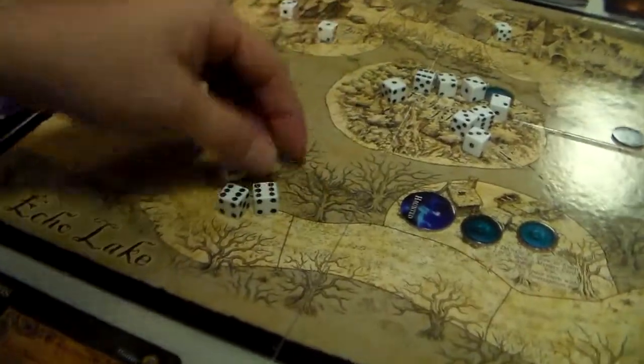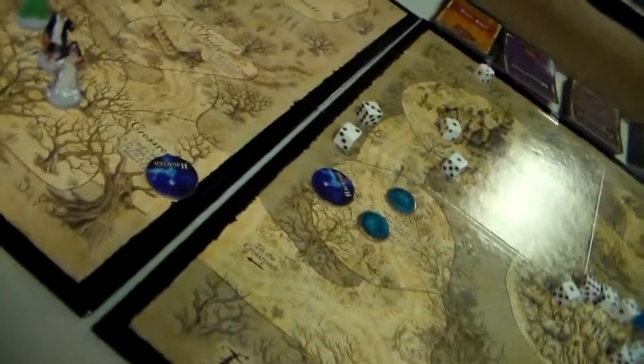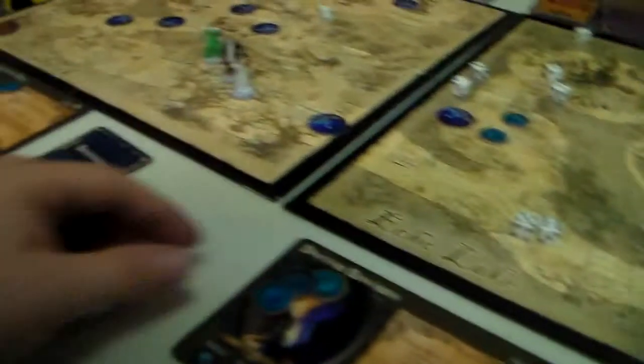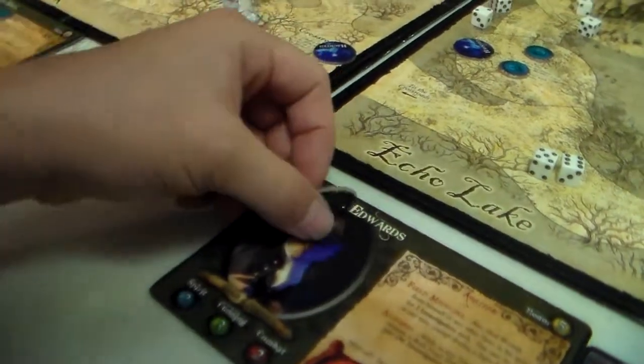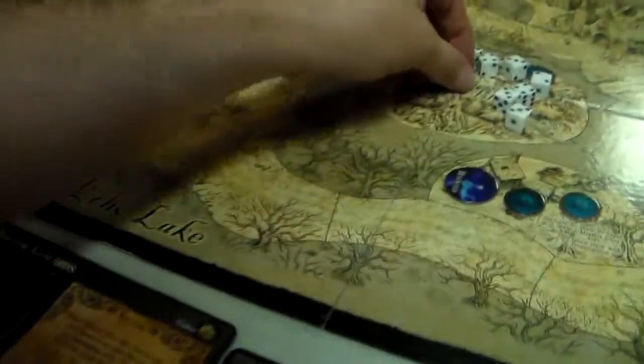But first it gets to attack her. She takes two wounds. Now it's our hero's turn — he spends three investigations to heal himself of one wound and heal her of two wounds.